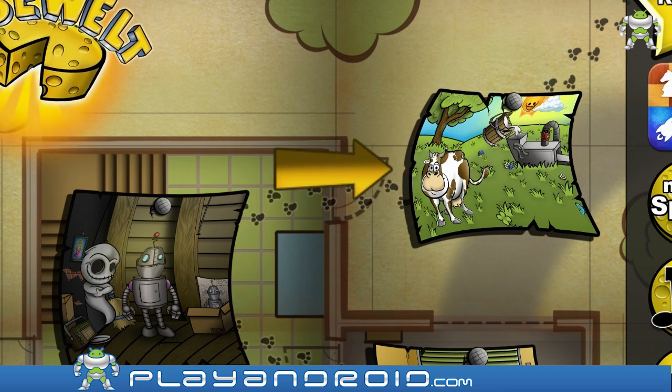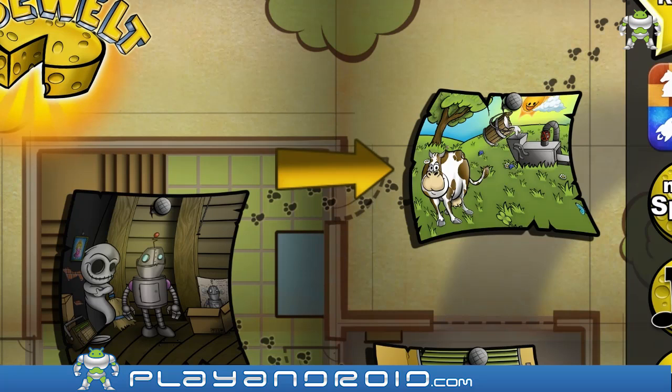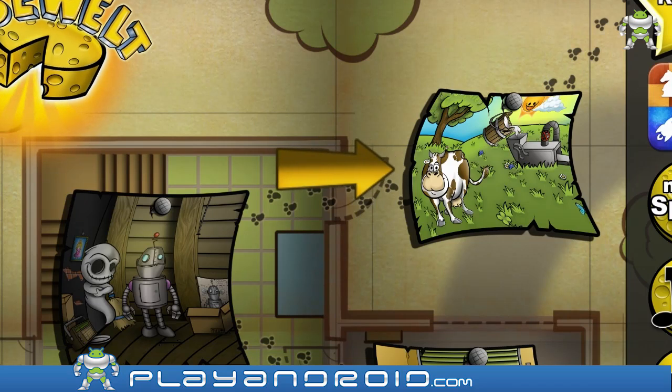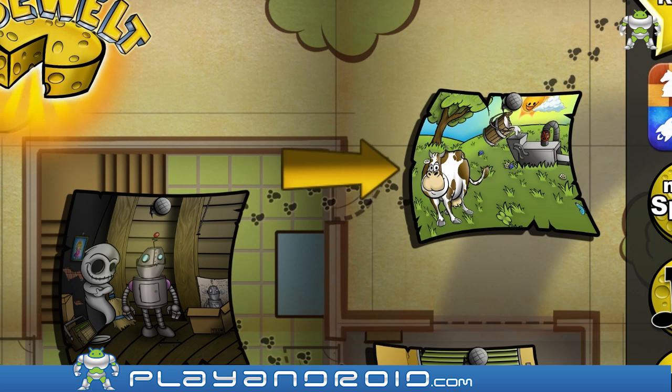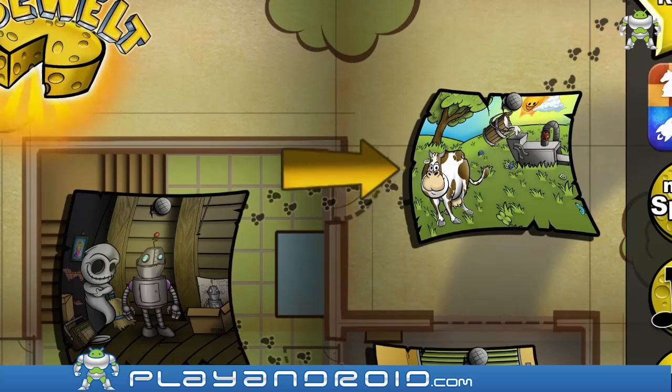Hello and welcome to a new Let's Play from Play Android. My name is Deanna and today I'm gonna play World of Cheese for you. That's a game by Elder Games and it's a logical puzzle game. You have to solve puzzles and help a mouse find the cheese, and I'm just gonna start with the first level here.